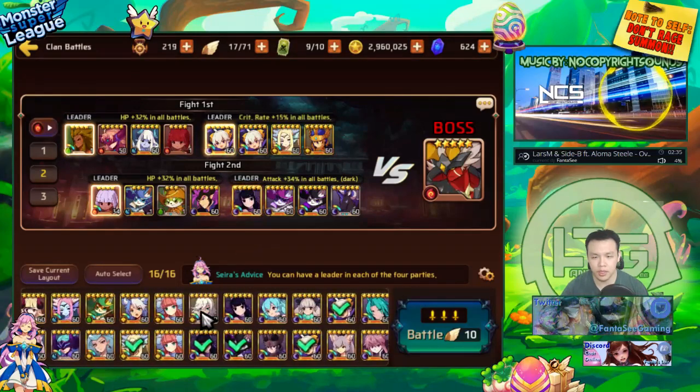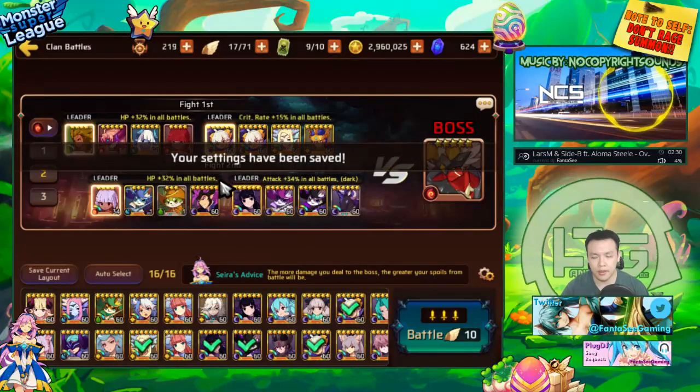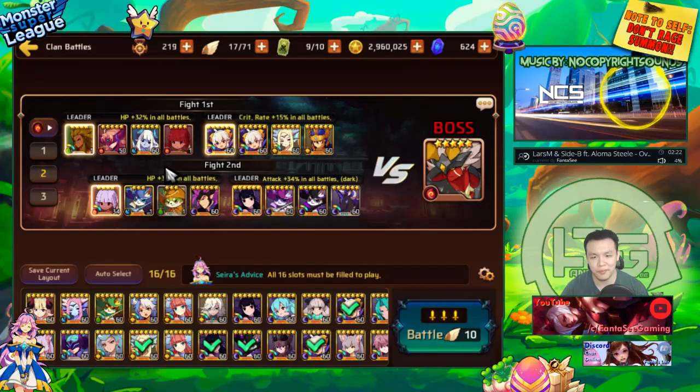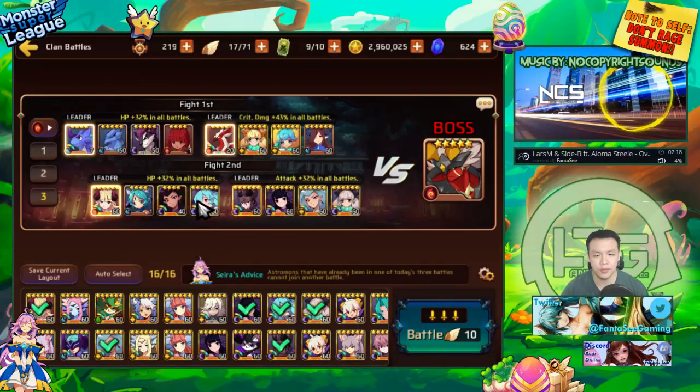Yeah, since she doesn't have 100% crit rate. I'm going to save this team like this. Although they're not leveled yet, I'm in the middle of leveling all these monsters and trying to raise everyone to at least five stars so they're at a usable range and get them gemmed up — some of these monsters aren't even gemmed up at all yet.